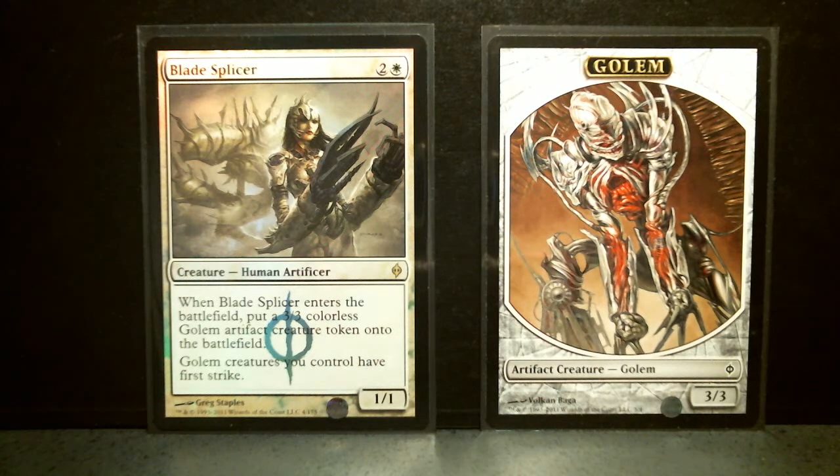This is the New Phyrexia deck intro pack, Artful Destruction. The featured card is Blade Splicer, which is one of the rares. It's a topper.